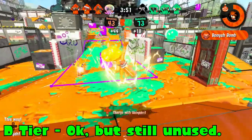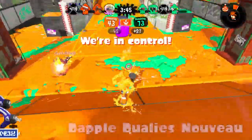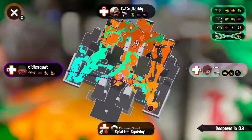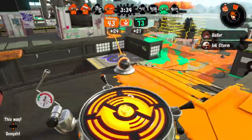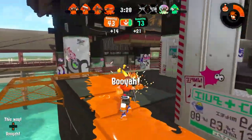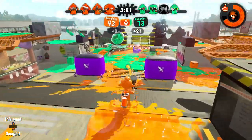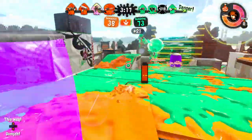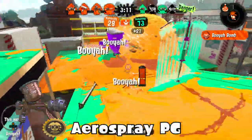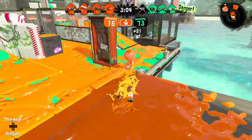Moving on to D tier. Dapple Dualies Nouveau — I only put it a bit higher; it still has the same problems, but it has Toxic Mist instead of Beacon. I think that's better than Beacon on a low-range weapon because you could probably spam it to trap your opponents and run away. Ink Storm — obviously a really amazing special, and Ink Storm on any weapon already makes it good. But no range and no bomb just doesn't allow it to do anything.